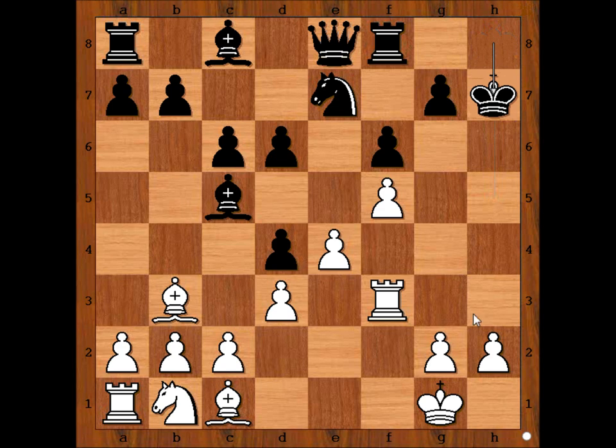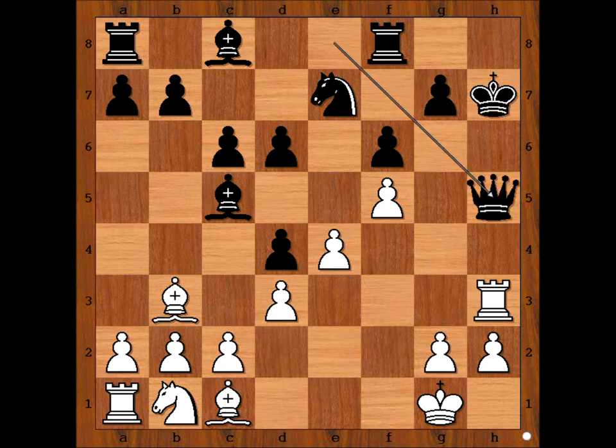King takes queen. Then rook to h3, check. And after queen to h5, rook takes queen — checkmate.